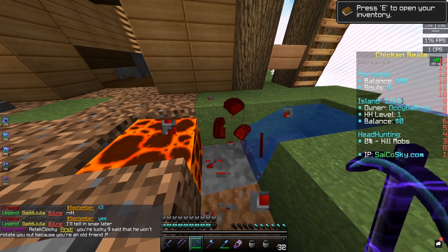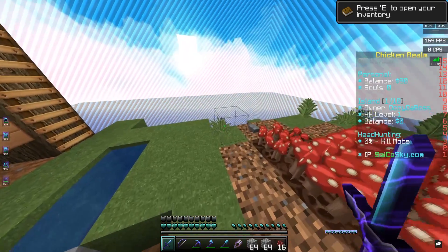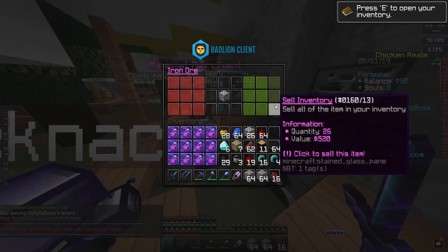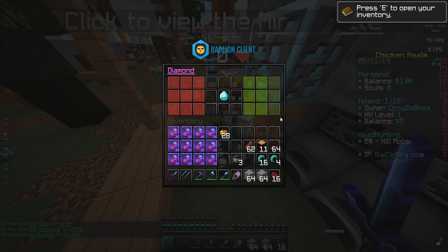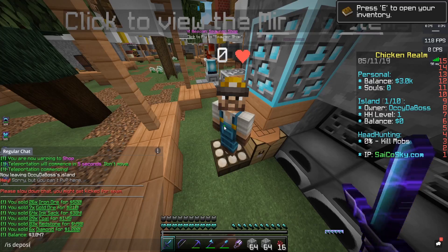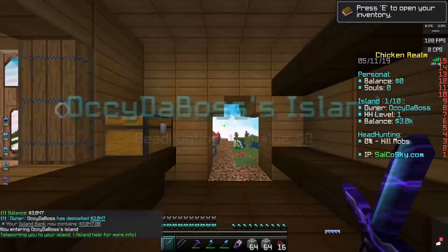I'll just mine some of this for a while and be back when I've got some resources. Two hours later... so I've just gathered this amount of resources. This should be okay to get us a decent amount of cash. So that's our iron ore, our gold ore, our lapis, our coal, our redstone, and our diamonds — and we get three thousand dollars. That is nice. Let's deposit that into our island bank to keep it nice and safe.